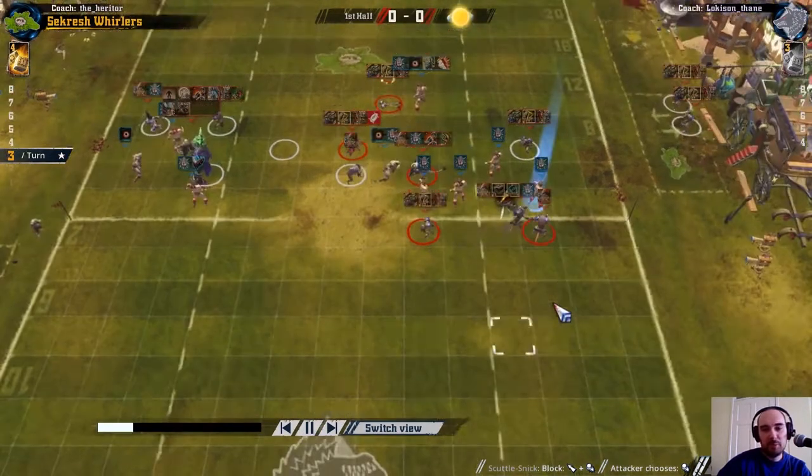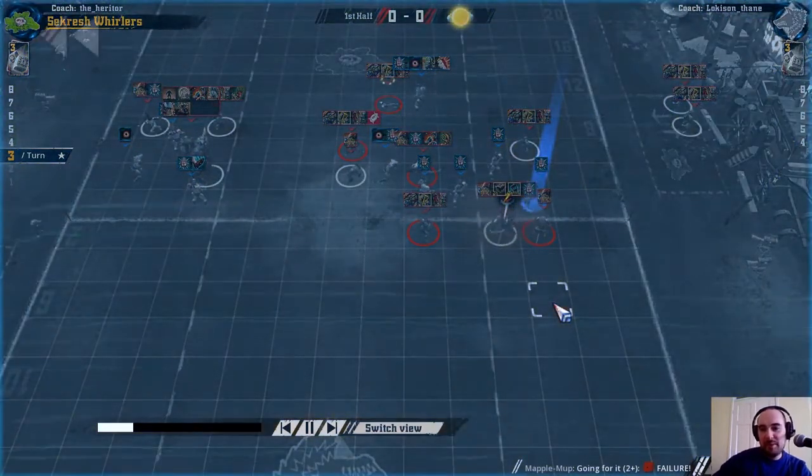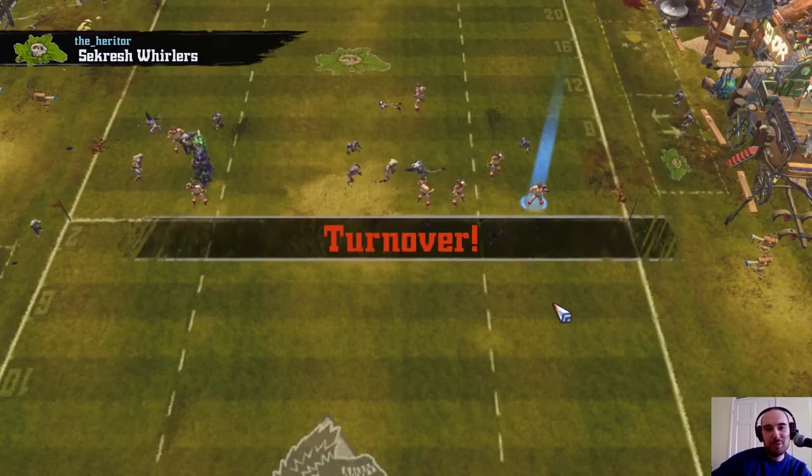I chose not to push back there and take the both-down because if I pushed back, this thrower wouldn't have been able to reach for his blitz - the off-Werner would have still been there and the thrower couldn't have come through those squares without dodging. So he's coming through to have a go at the ball. Fails the go-for-it, then on the reroll we see the first of quite a few double ones rolled in this game.